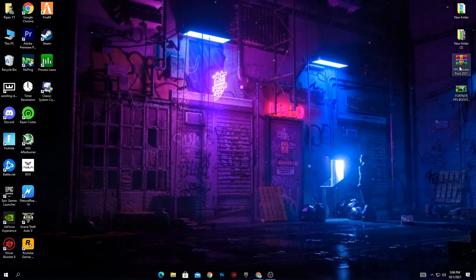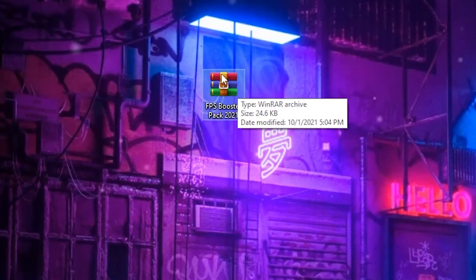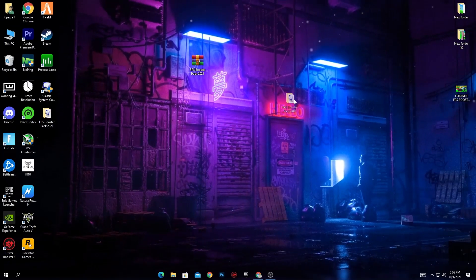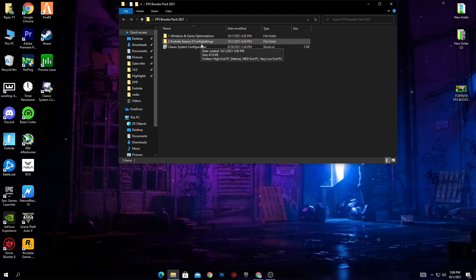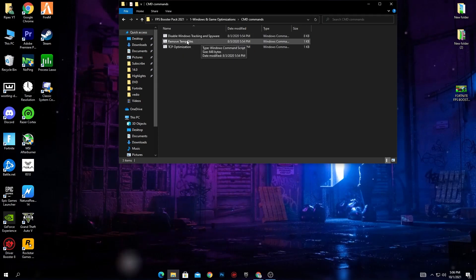I already have the pack downloaded — here is the FPS Booster Pack 2021. After downloading, right-click and click Extract Here. You'll get a folder with three files: first is Windows and Game Optimizations, second is the Fortnite Season 8 Config Settings, and third is the Classic System Configuration. First we'll go into Windows and Game Optimizations, which contains three folders: CMD Commands, Registry Optimizations, and the Ultimate Performance Command.